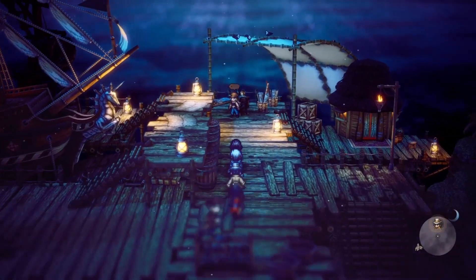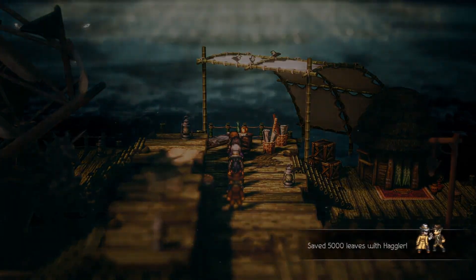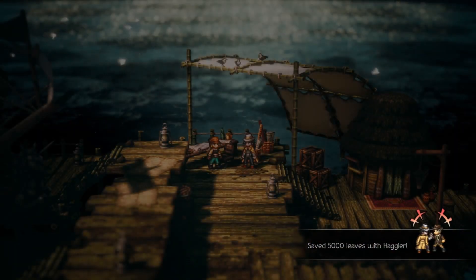You will first head over to the island of Tropu Hopu with Partitio in your party. You will head over to Partitio's Scent of Commerce in Totohaha and speak with Terry at the shipyard.